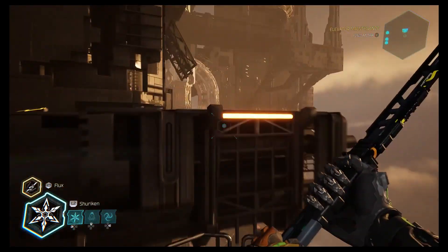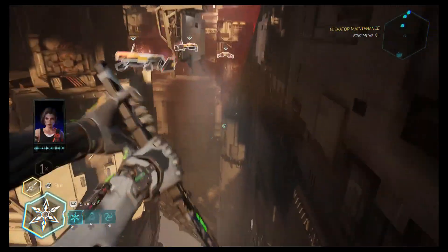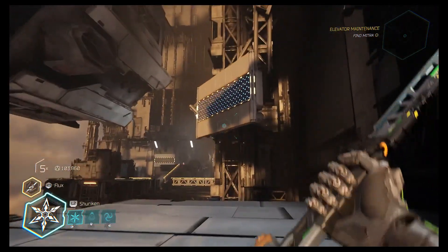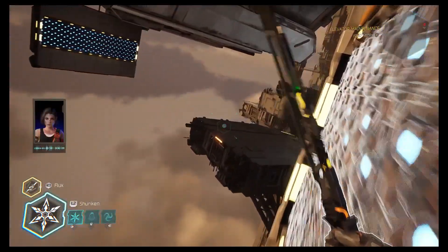Now is the point to install Glass Vampire if you haven't done so yet, because the fight we are going to use it for is coming up — it's the very next fighting sequence. Make sure you have Ultimate Booster 1 and 2, a full ultimate ability meter, and Glass Vampire installed.